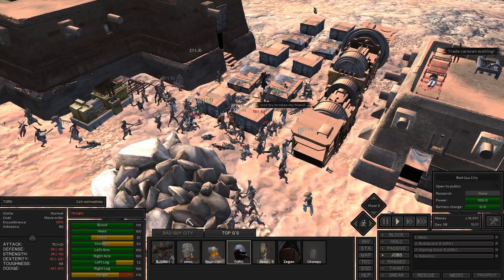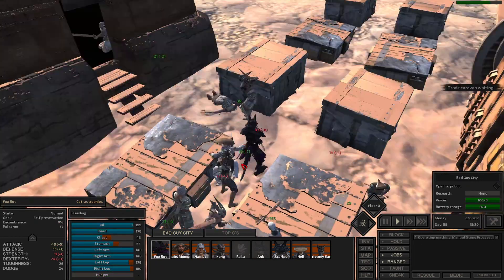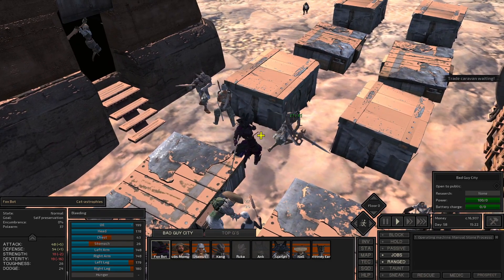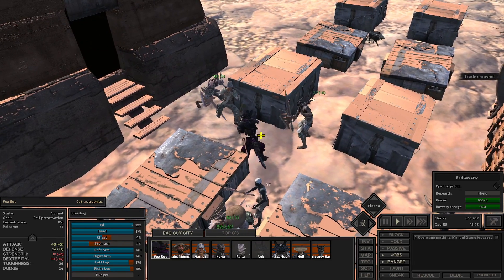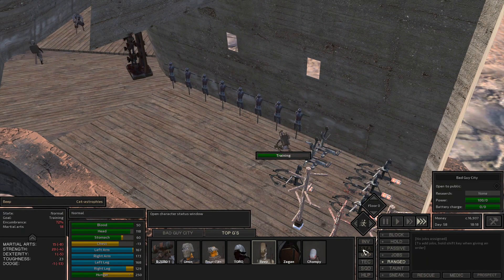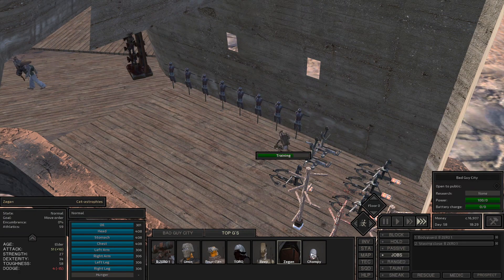Bad Guy City was still being targeted by local Sheks, but we were doing really well now. With a lot of the gangsters outranking the Sheks and with the help of local settlers and mercs that we hired, these battles were no longer crippling us, at least as much as before. Beep got back to Bad Guy City with a strength level of 25 and then started to train up martial arts while awaiting the rest of the top Gs to get back home.